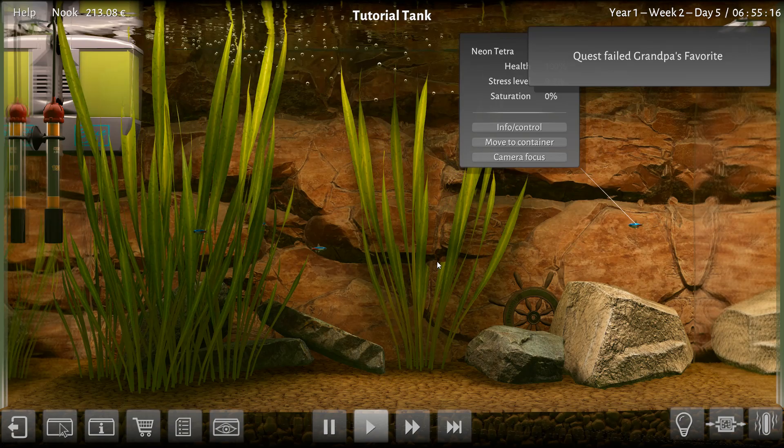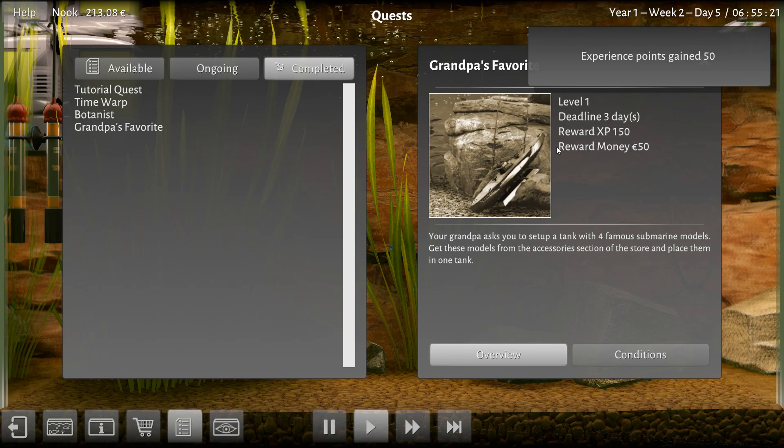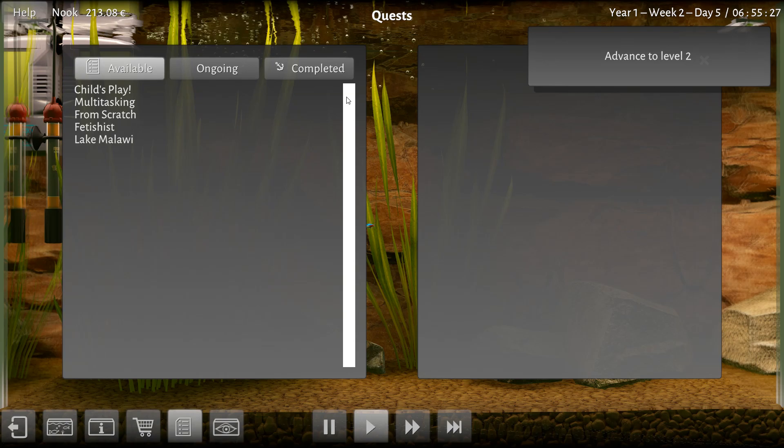Failed — but Grandpa! Why has it failed? I have to do it with what? Deadline three days. I could've — I guess I should've waited to accept it. Oh, we hit level two!